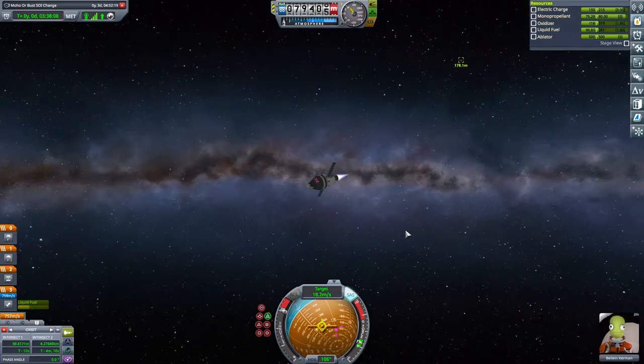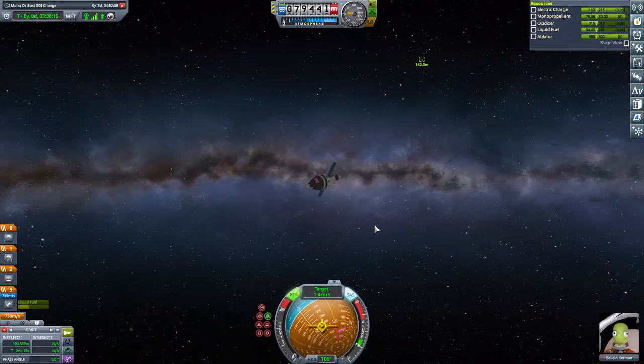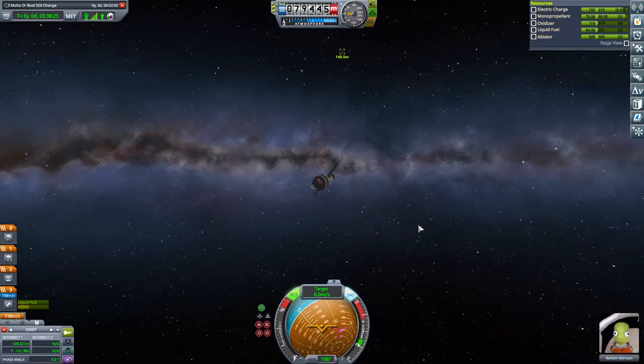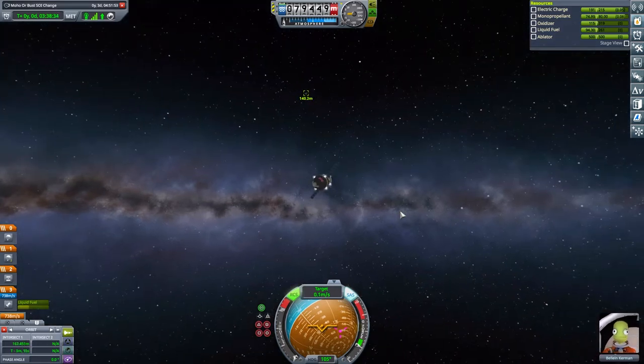We are attempting to rendezvous with a craft, with the aim of hopefully getting the pilot out of it. We've got a mission to get the pilot - is it Yorga Kerman? That's it, yeah. We chose Yorga Kerman because historically, I think there is a Scott Manley thing where he had a Yorga Kerman in his series. I'm probably miles wrong there.